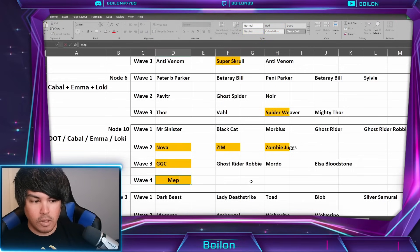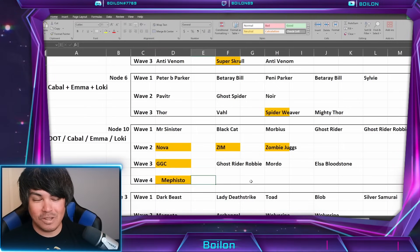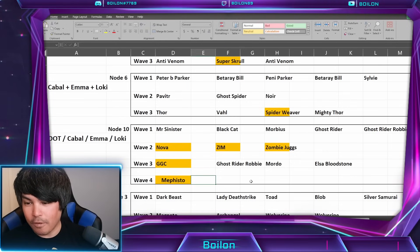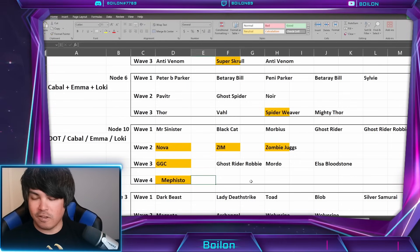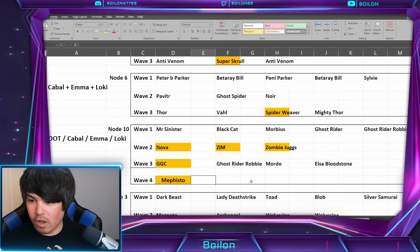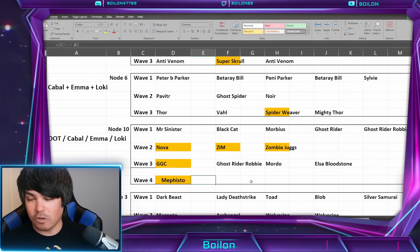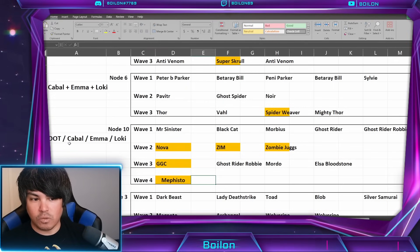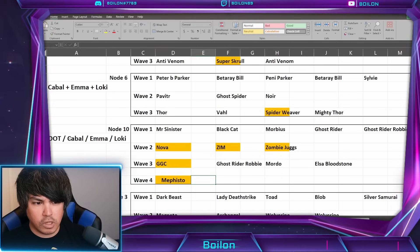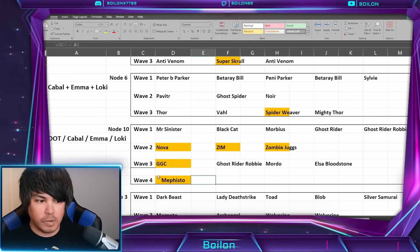Wave four is Mephisto. This is where I think Out of Time is probably going to die, and you're going to have to bring in your Cabal for a cleanup. Mephisto spawns in, takes a turn immediately, and puts exhaust on the entire team — which means Black Knight won't be able to retaliate anymore, and I think this is where things might just start to fall apart. That's why after that point you're going to have to bring in Cabal to basically do the same thing. You should be able to clean up with Cabal at that point, but it's going to be a really troublesome node, especially with Mephisto.